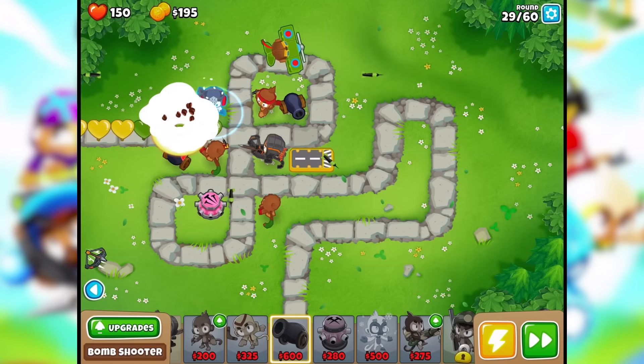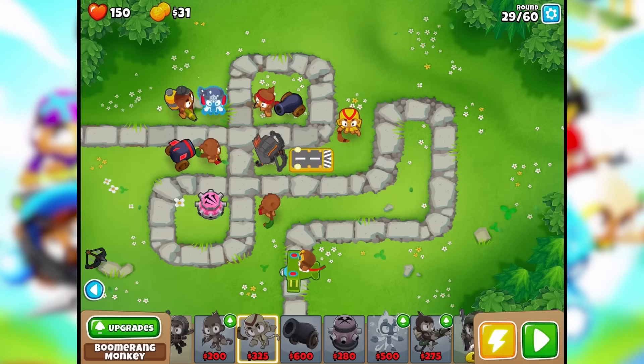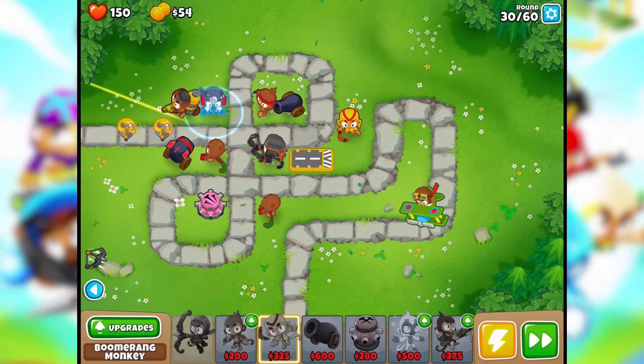We want to put in a boomerang guy. He'll earn upgrades the more that we use him. There's a lead — he just blew it up, nice! Can we upgrade yet? Not yet. Let's fast forward past this part.